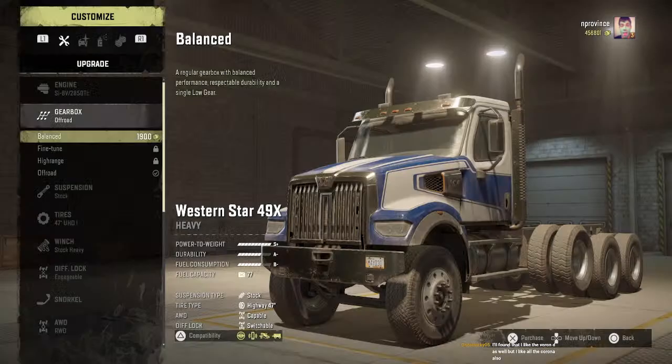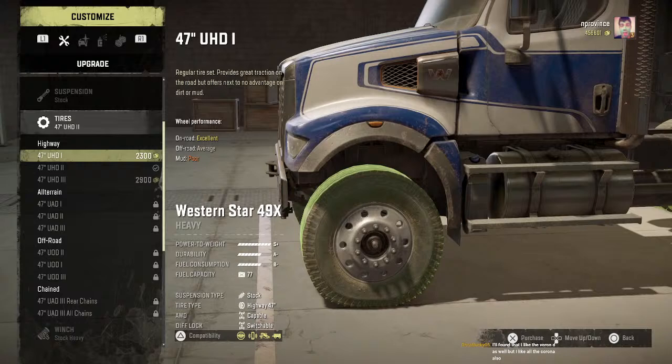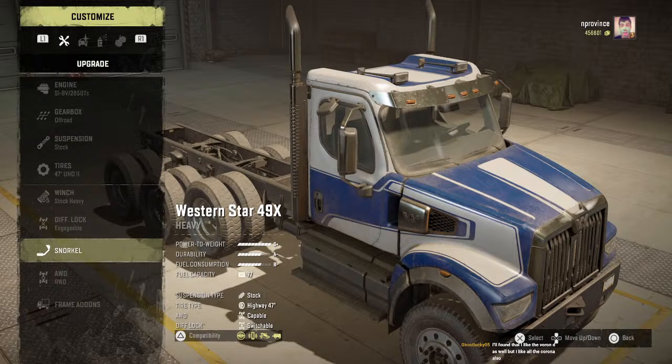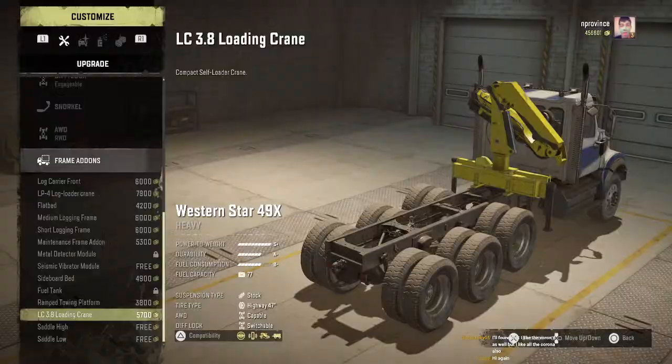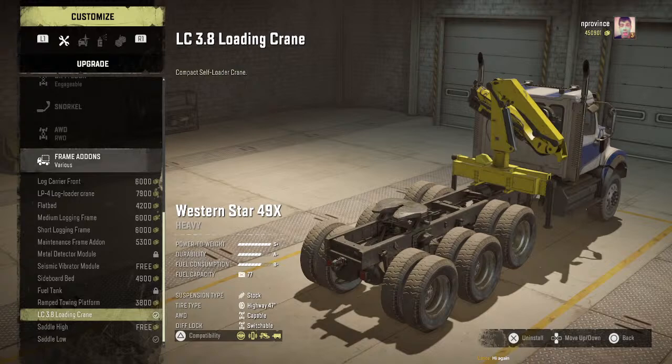I'm just going to upgrade its engine to max and put the UHD2s on — those are the best to use. There's no good truck for this setup even the HX has no all-wheel drive or diff lock at the beginning. The Navistar is just a truck you keep on the roads to pull heavy trailers using the network as much as possible — if you get stuck with no gas and a barrel trailer, it's not fun. I'm probably going to run a low saddle.